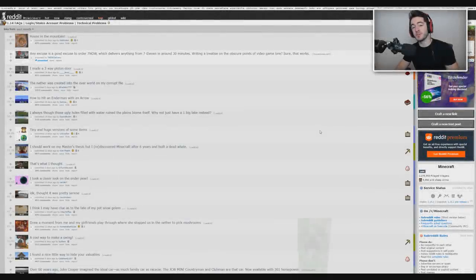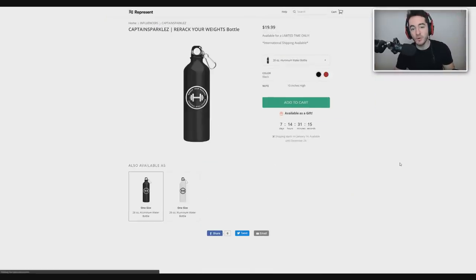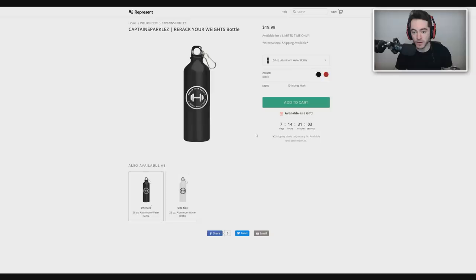Welcome back to the Minecraft sub. Before we begin, let me take a moment to tell you about our sponsor - the re-rack your weights reusable water bottle, available at represent.com/store/captainsparkles for one more week. You can get it in black with a white design or white with the black design. Quality H2O there. Also a red option with the white design.